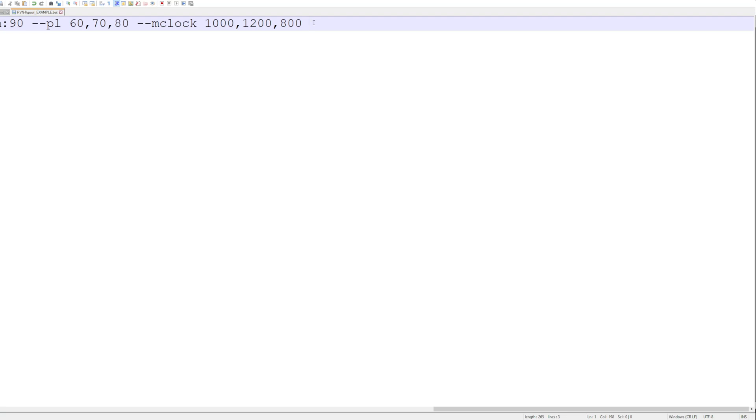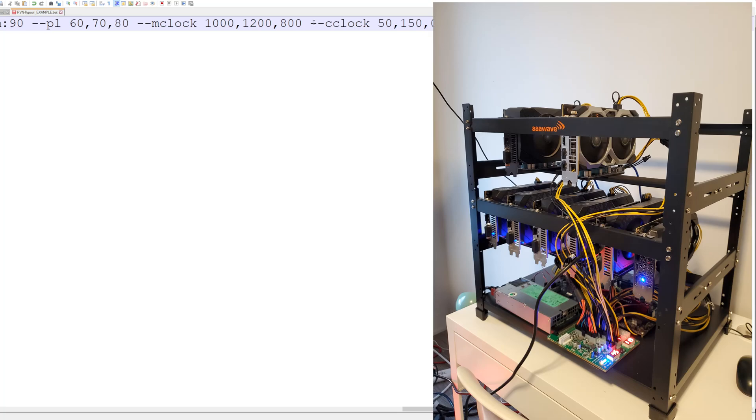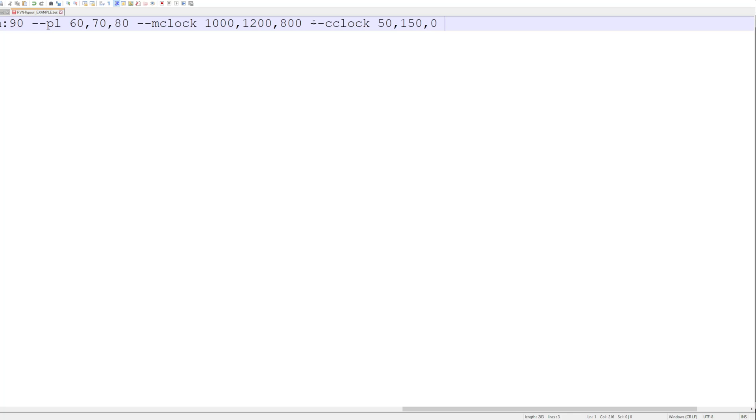For the core clock, the normal way is dash-dash cclock - same as memory clock, it's an offset like you'd set in Afterburner. So the first card could be 50, the second 150. There's also a second method called locked core clock. To my knowledge, locked core clock is applicable mostly to the 16 series and 30 series cards. I use it mostly on my 1660 Supers to cut the power down to around 70-75 watts - it's really good on certain cards but I don't use it on everything.